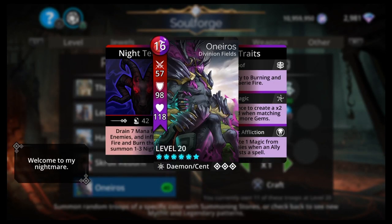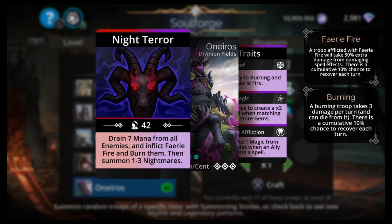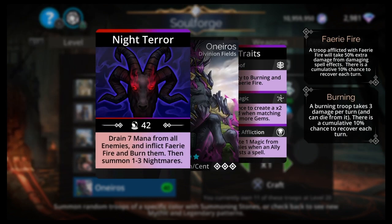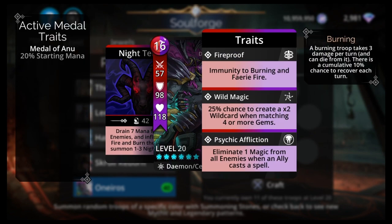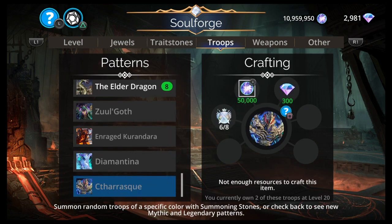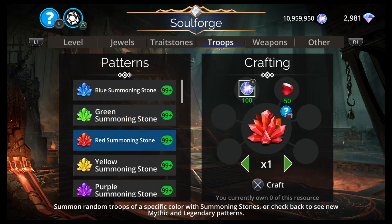Then you have Oni Ross, a newer Legendary — maybe you missed it the first time a year ago. 16 mana, Red/Purple. Divinion Fields, Daemon, Centaur. Drain mana from all enemies, inflict Faerie Fire and burn them, then summon 1 to 3 Nightmares. It doesn't really do anything — it's a Drainer. You're never going to put it on your team. Maybe a defensive Guild Wars situation, maybe.